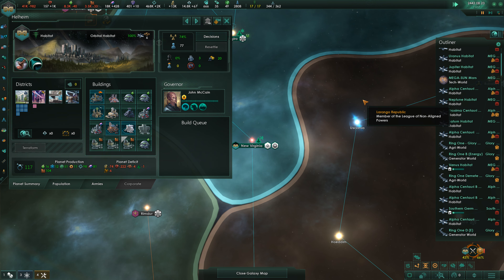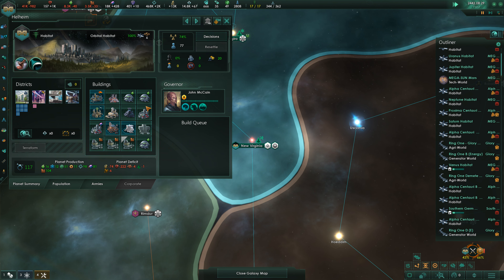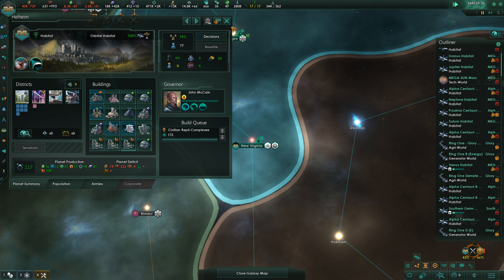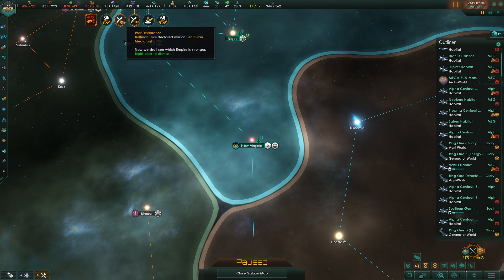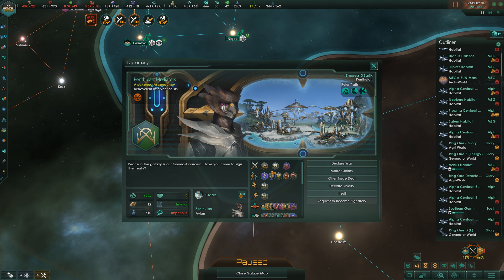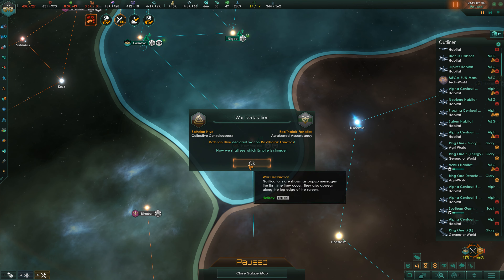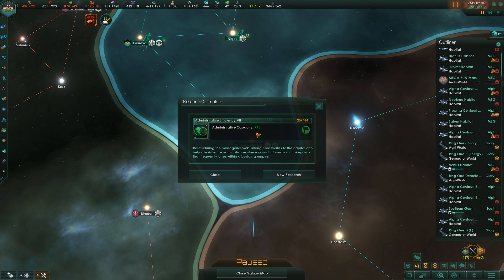Everything looks okay - even the rare crystals are going to be crazy. There's a new war. Upscaling complete - they declared war again on the Penthalon Mediators. They broke the truce, and on the Rexthalak Fanatics for that matter. Administrative efficiency gives us more administrative capacity - that is very good for us.